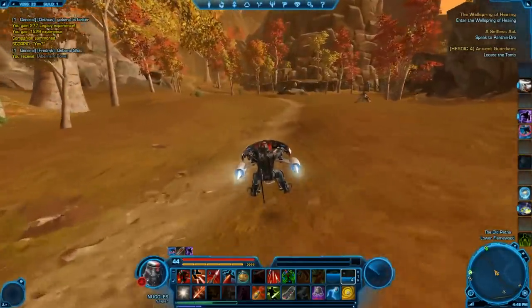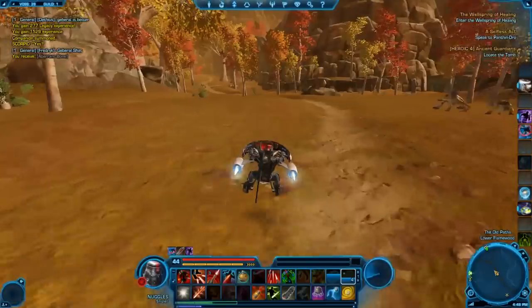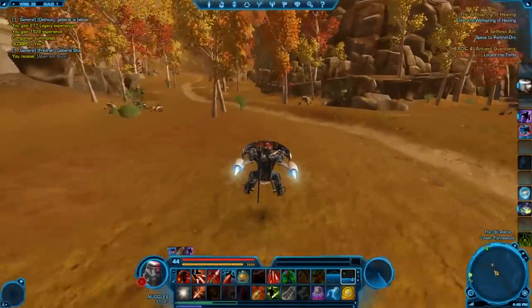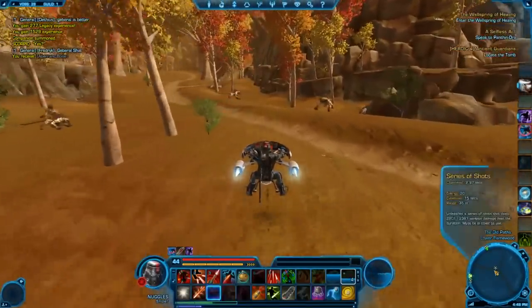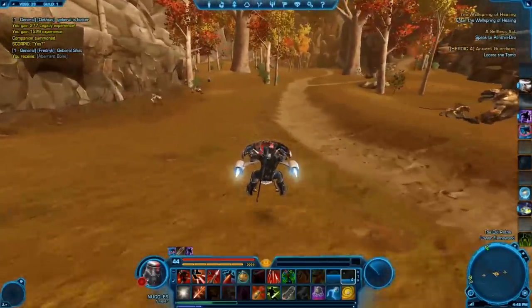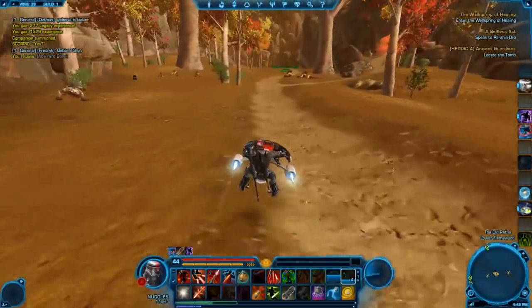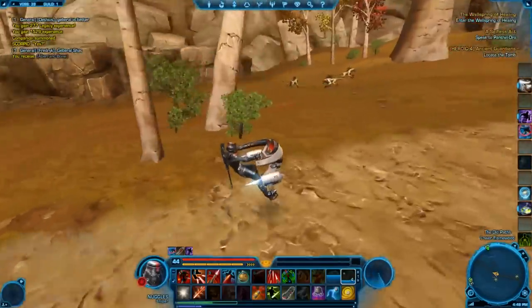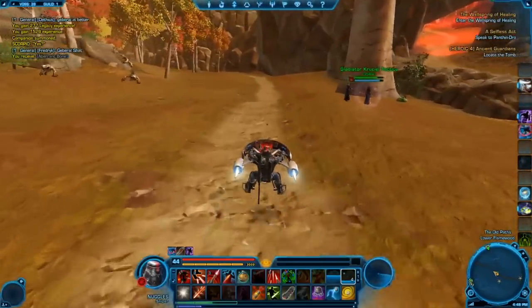I'll summon Scorpio — that was intense. I like it! What a way to start off a commentary. I was getting a little nervous I was going to get stomped in front of you guys. We killed that little camp and almost forgot to collect my scavenging. There's definitely no looking-for-group chat. You'll see two experience bars at the bottom — one for levels, with the maximum level being 50, and then you also have Legacy levels. I am the Von Veigar legacy, and I'm liking it.